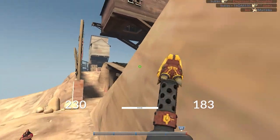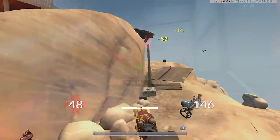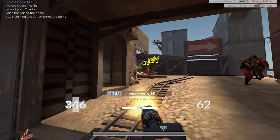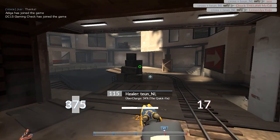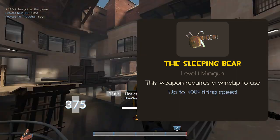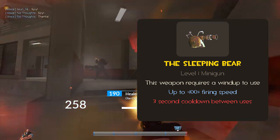But the one coming up next is probably the most balanced out of all of them. This last weapon isn't as unique as the others on the list, but I really think it could be added into the game. It's a pretty basic concept: a wind-up minigun. Its fire speed would peak at the start and then quickly go down the longer you shoot. Its wind-up speed would work pretty similar to the old Panic Attack. The stats: this weapon requires a wind-up to use, up to 100% faster firing speed, and a 3-second cooldown between uses.